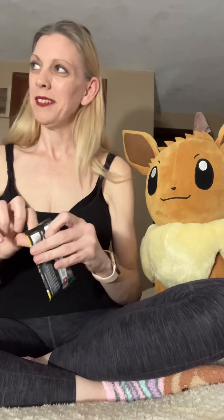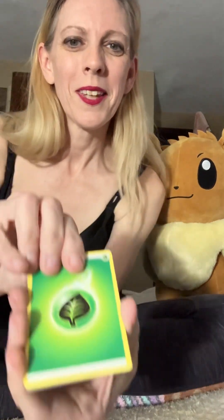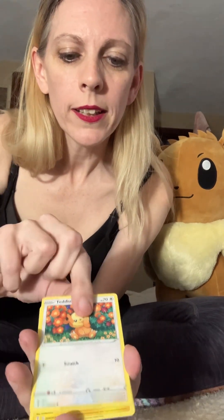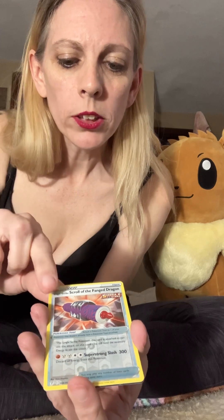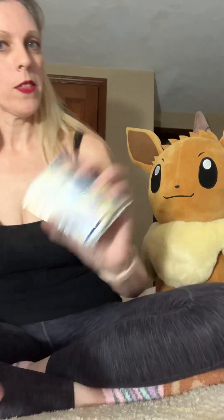Evolving Skies — alright, so we have two packs left of both. Evolving Skies, come on Eevee, you're supposed to be helping me out! Help a girl out, come on! Code card. Energy, Crystal Cave, Toy Catcher, Dragonair, Sableye, Teddiursa, Marill, Tentacool, Single Strike Scroll of the Fanged Dragon — that's a mouthful — reverse, and a Duraludon V! Better than nothing — we will take a V!